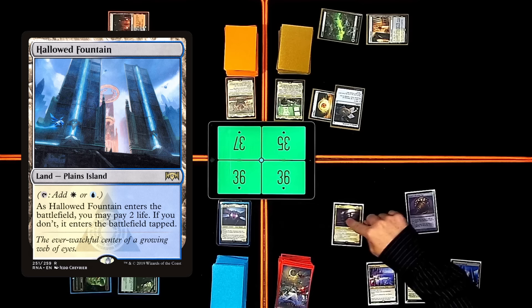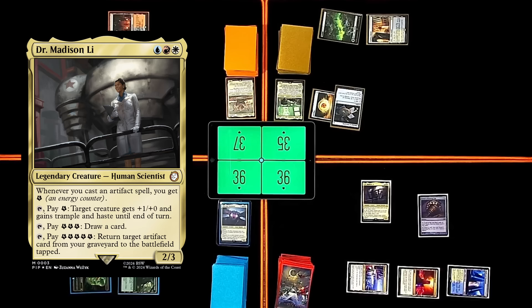Whenever you cast an Artifact spell, I get an Energy. I can tap, pay one — target creature gets +1/+1, gains Trample and Haste until end of turn. Tap, pay three — draw a card. Tap, pay five — return target artifact from my graveyard to the battlefield, tapped. I'll pass the turn.